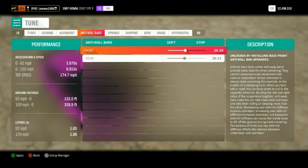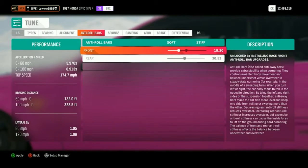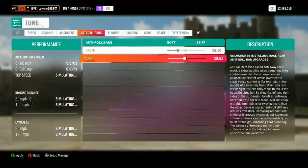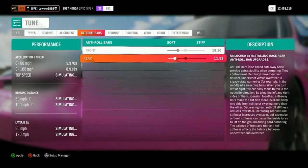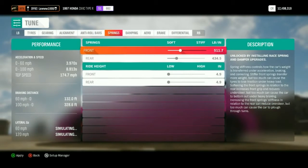For the roll bars, we're gonna put it down to 18.10 for the top one — so 18.10 — yes we can. And then the bottom one, 11.53.